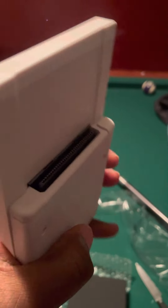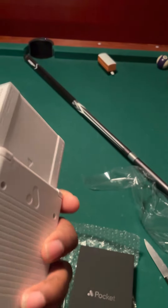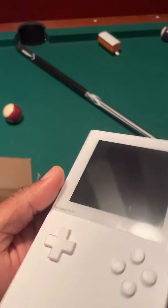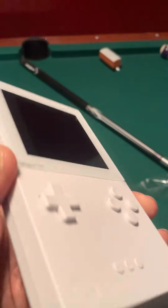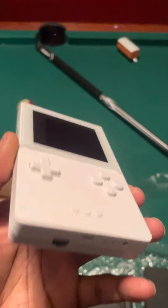That is it right there — the Analog Pocket, the white one. Look at it — got the little buttons on the back. It's not just a game boy; it's the Analog Pocket and it plays all kinds of games, Game Boy Advance games. You can put an SD card in the side, download some ROMs and stuff. It's got a high-definition screen on it. You can put the dock on there and stuff.